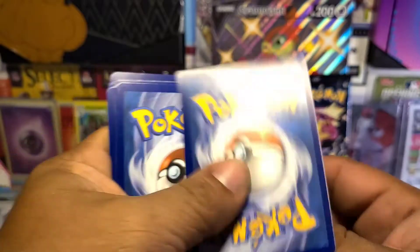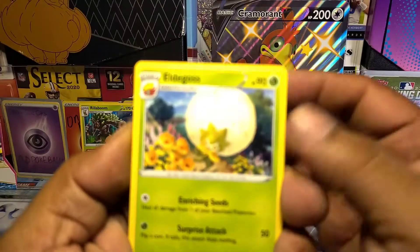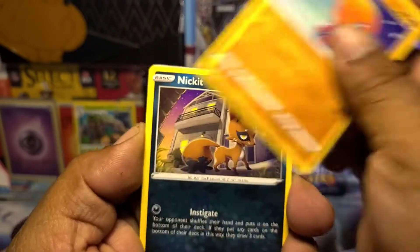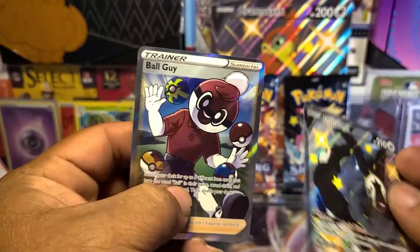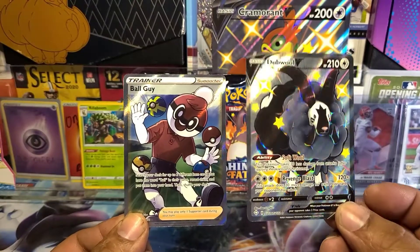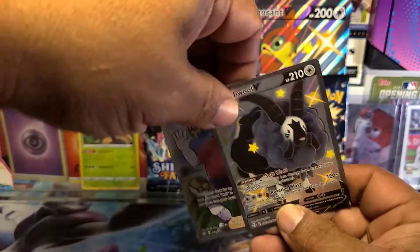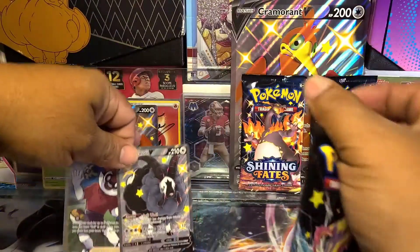Boom shakalaka! Got a nice energy. Oh, okay, be crazy, be crazy. Rusted Shield, Eevee. Double V — is this a double banger guys? Yes sir, Ball Guy! Hey, I finally got my Ball Guy. Look at that, man, I've been wanting this card forever. I don't know why I really like this freaking Ball Guy card. Heck yeah guys, double! How the heck did I get a V in the reverse hollow spot? That is wild!